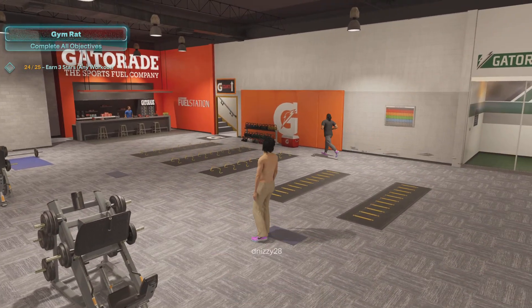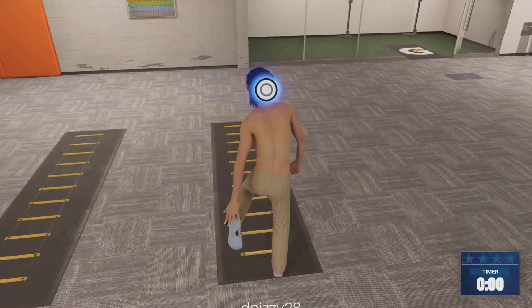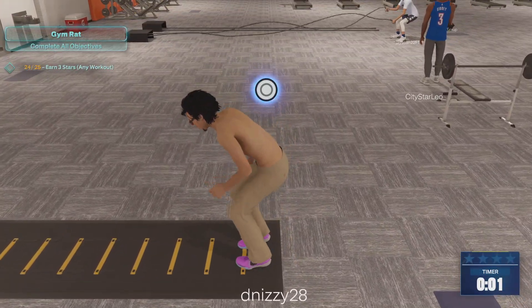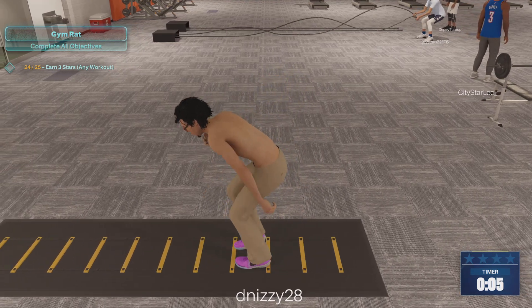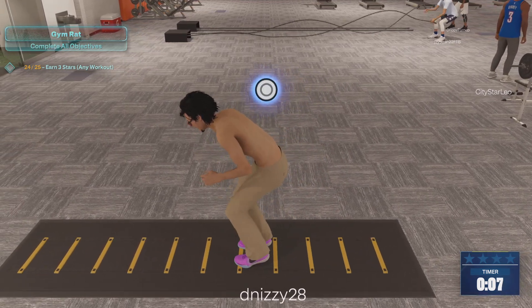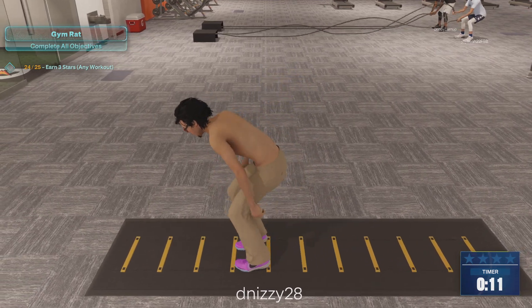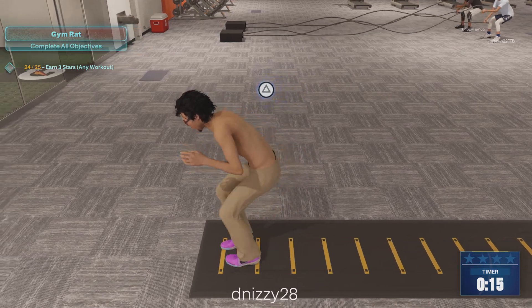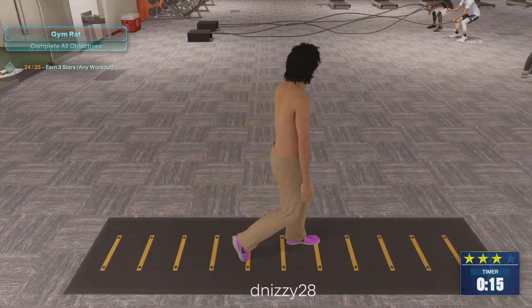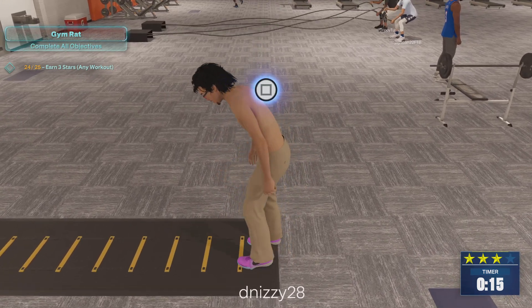So this is the gym rat glitch — I literally posted how to do this glitch already. It's not even really a glitch, but now it is. All you gotta do is talk to the little lady outside of the gym and she's gonna give you a little quest for the gym rat badge. Literally just complete the workout 25 times. That's what I did — I spammed the same workout right here 25 times and then I got the gym rat badge. It's that easy.